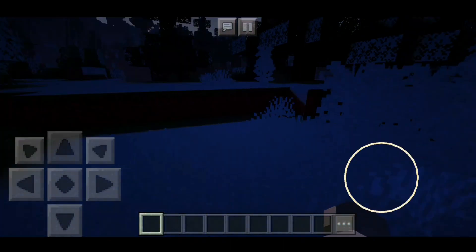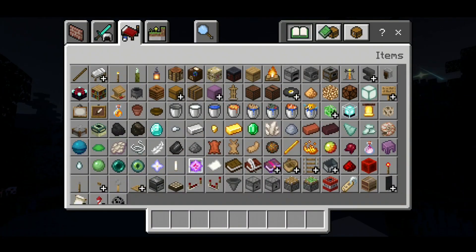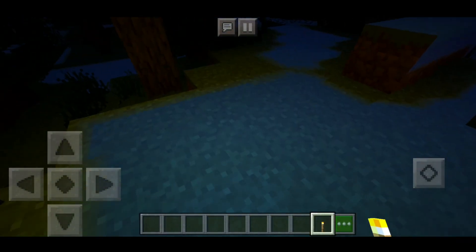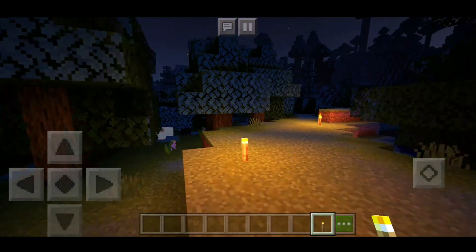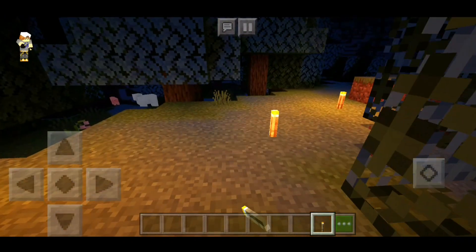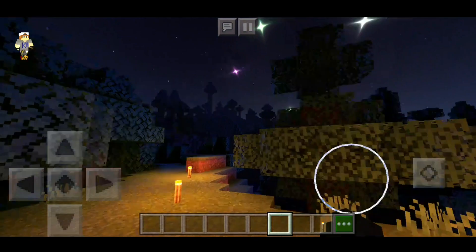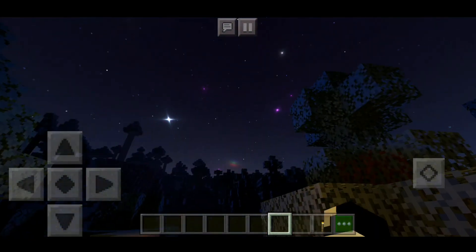Let's check out some torches and what the lighting looks like from torches, because those are one of my main points that I look for in a shader. Okay, it's nothing special but I like it. I like when a shader has normal torches too, because we don't want crazy too-bright or too-dark stuff. What happened in the sky? Look at that — we've got shooting stars every second or every minute, that is awesome!